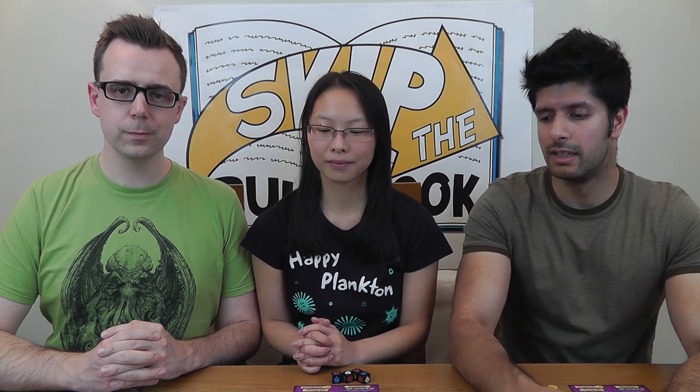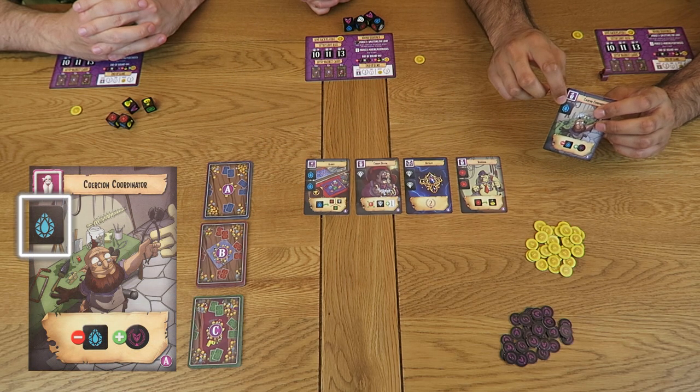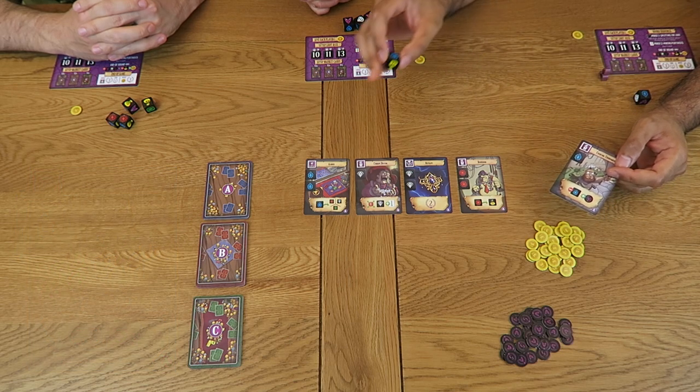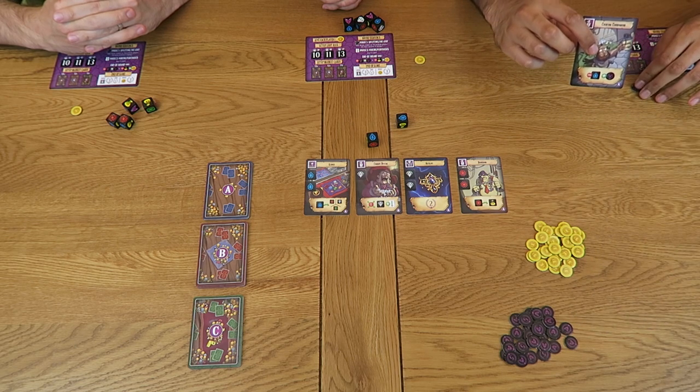The purchasing phase begins with the player who had the starting player token at the end of the loot phase. We now get a chance to purchase cards from the market using the gems we just gained. The cost of each card is denoted by the symbols on the left-hand side — this card, for instance, costs two blue gems. The choice of which card to purchase can be a tricky one, because the abilities gained last throughout the remainder of the game. I'll purchase this card for one blue gem, placing that die back to the centre pile to show I've paid. The symbol means I can spend one blue gem to gain one infamy token. Card abilities can be used immediately, so I spend my remaining blue gem and gain one infamy token. You may only purchase one card per turn, unless you have a card which allows you to purchase more.